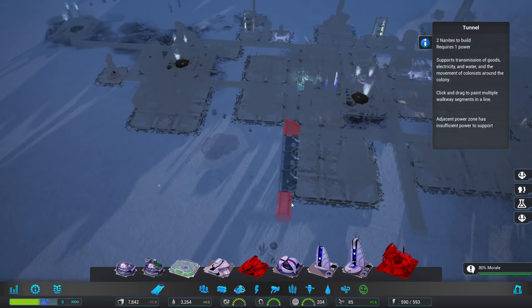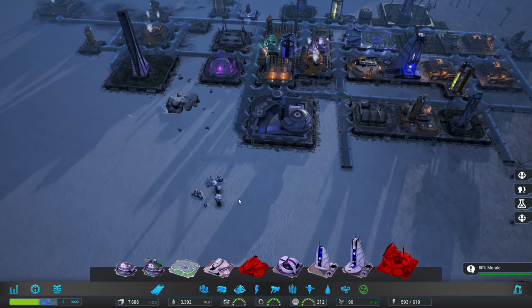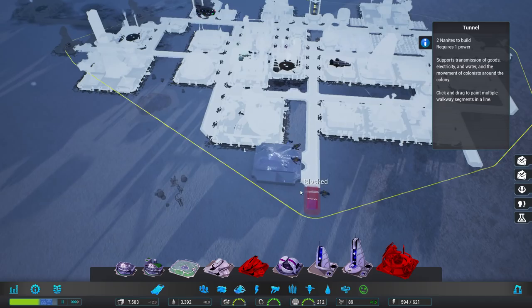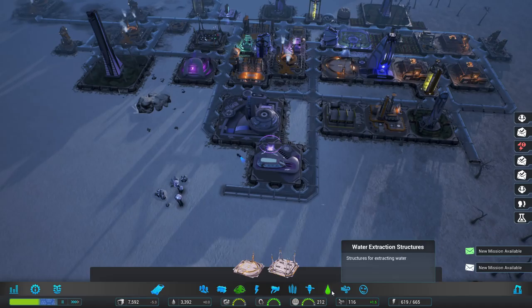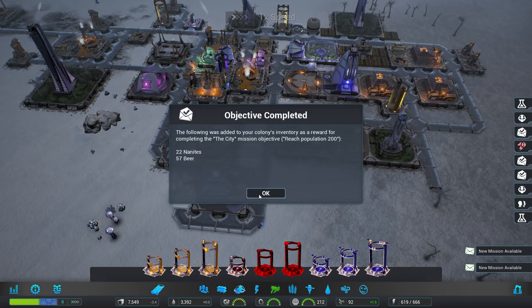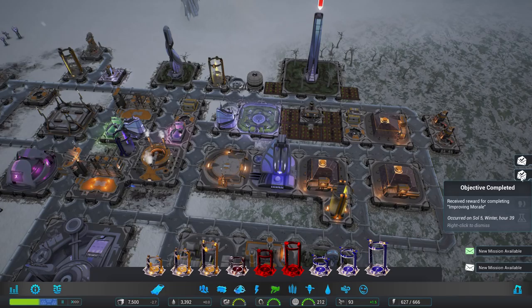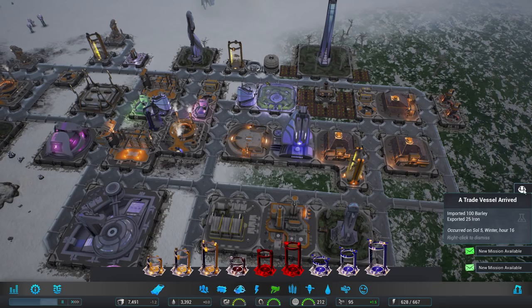It's blocked — we'll run a corridor down here. A retail center over here — that works, it's providing retail to everyone around it. No powered construction zone drones — we can solve that easy now. Level three drones. Let's have a look at these objectives: reach population 200, research some stuff, trade vessel arrived. We lost a little tunnel somewhere — fix that. We got the morale in the end. Everyone's pretty happy right now — look at that, they're just stoked.